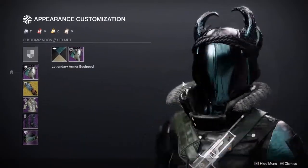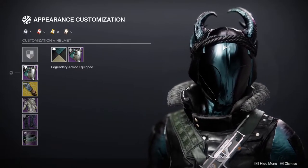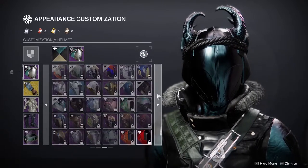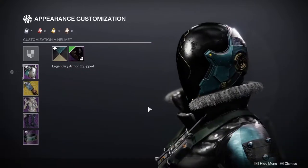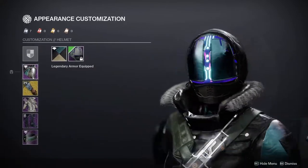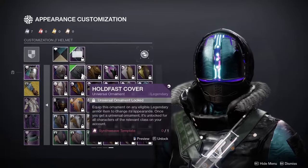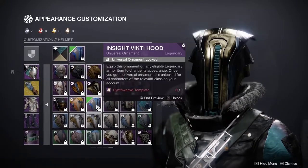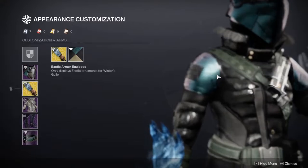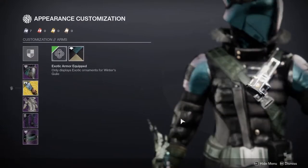My girlfriend actually chose this helmet, because the antlers really give the feel of being in the wilderness, and I do see that. If it were up to me, I would probably choose something more thematic — I was thinking about using one that invokes being in the snow with a visor to keep warm. For the arms, I'm using Winter's Guile with the Dead of Winter ornament on it, which makes the gauntlets have ice and black smoke come out. Without the ornament it looks kind of boring, in my opinion.